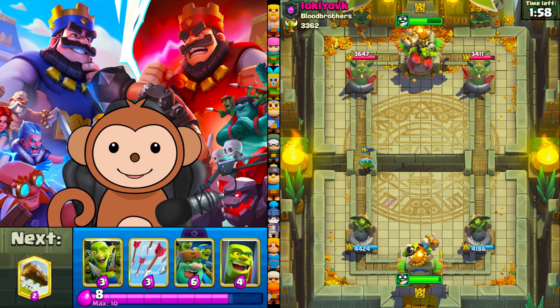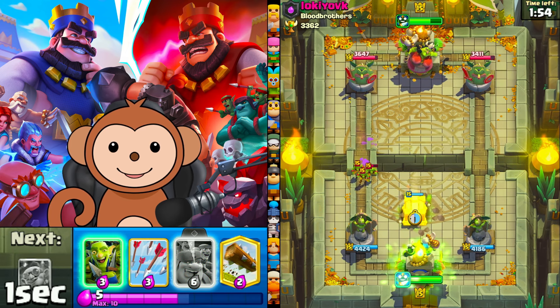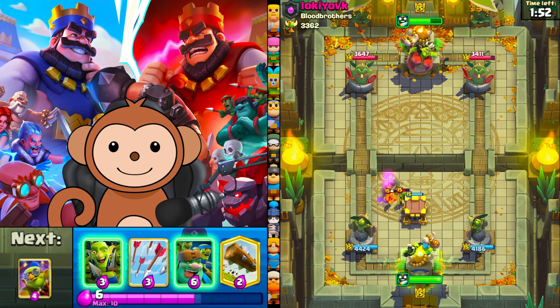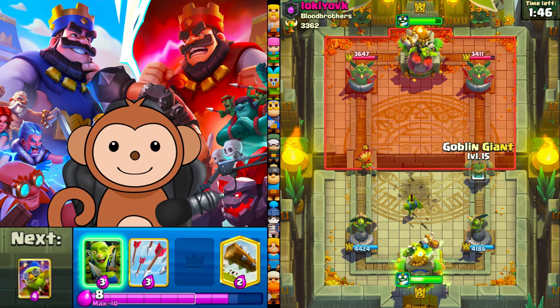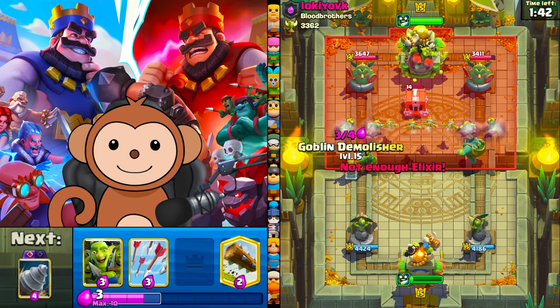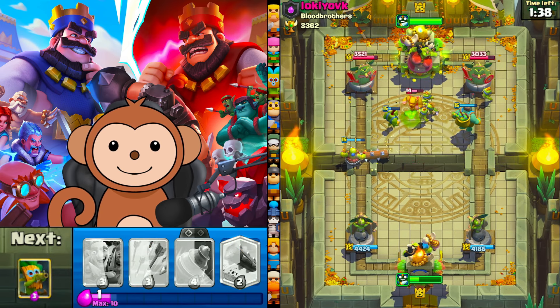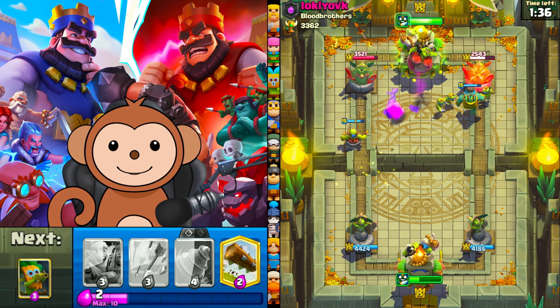Dark gob's going to get two shots on this left tower. Let's go cage in the center, activate their Queen ability. Then we're going to get a double lane push right now because that cage goblin's going to take care of the dark gob. We're going to go demo left side, and we have the Jolly Green Giant on the right side. So the demo's going to get some value on that left tower — we might take the right tower.